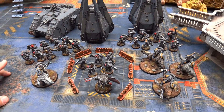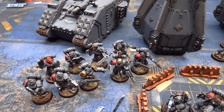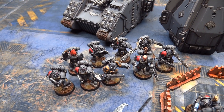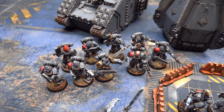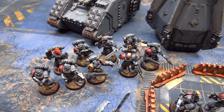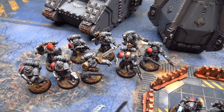My troop choices include a 5-man Greyhunter squad with a pack leader and a plasma gun. I've also got two 8-man units that used to have Wolfguard battle leaders, but because the drop pods can't carry Terminators anymore I have to give them Power Armor. There's no points entry for a Wolfguard pack leader in Power Armor, so I just paid the points for a Wolfguard in Power Armor as best I could figure out.